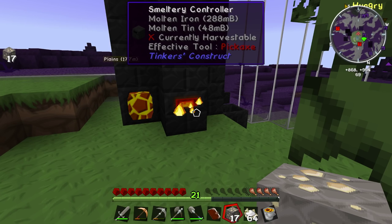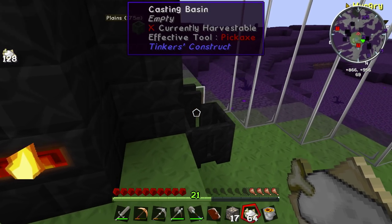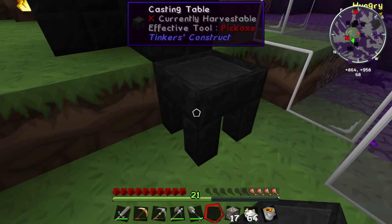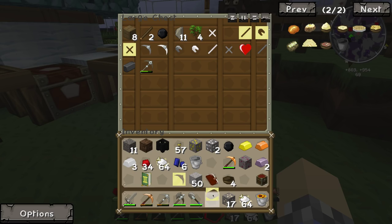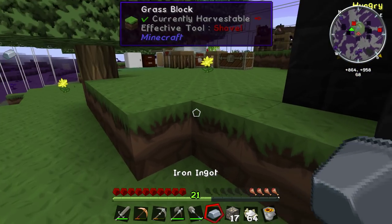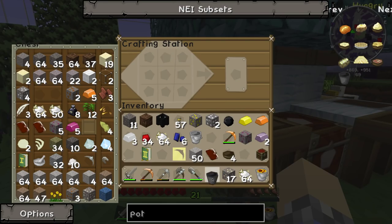We're going to have to wait a little while. We only need one iron ingot right now. I really need to create a second drain or something so I don't have to keep breaking this — we'll get to that eventually. Let's go ahead and get out that one piece of iron that we need. There we go. Excellent. Take that back over here.